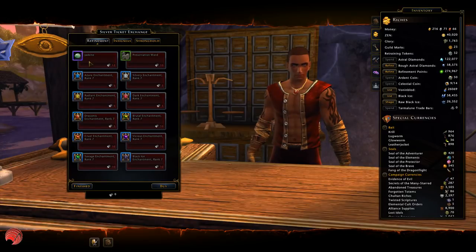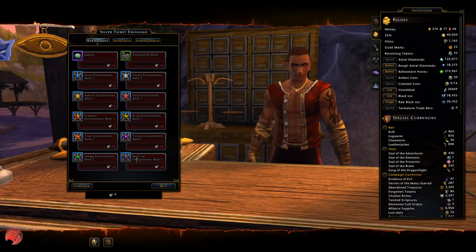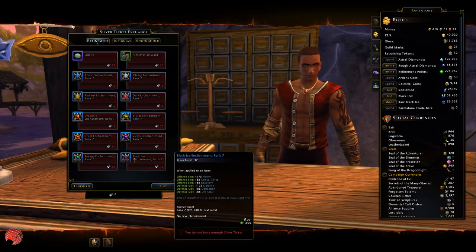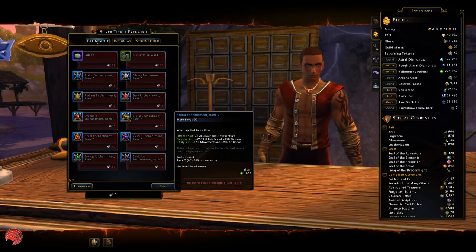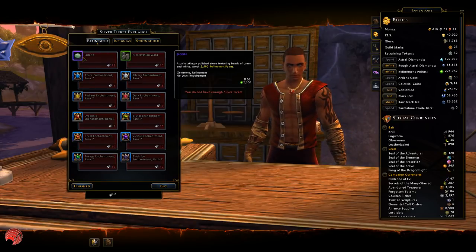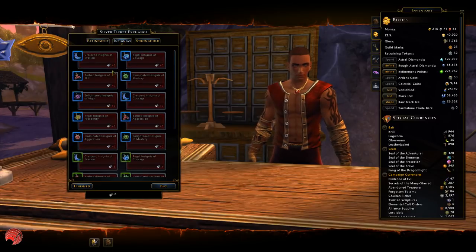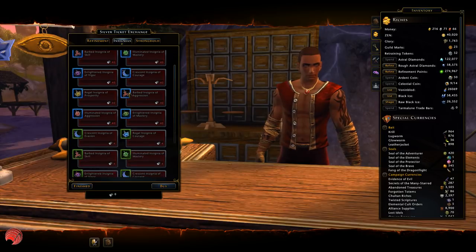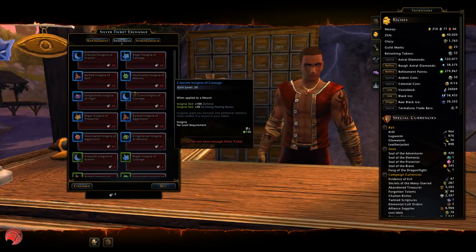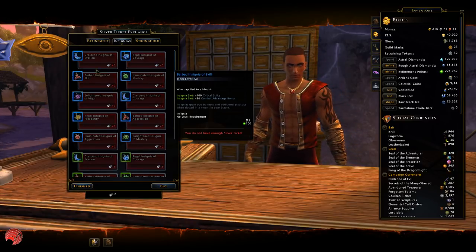After 150 kicks you can get silver tickets as well. With the silver tickets you can already get preservation wards — I think these are unbound. You can also get some nice enchantments including brutals and black ice enchantments. I'll probably buy some of these for my alternative mains. You can also get some RP. You can get some insignias, though they are rare which makes them not that great, and they cost 40 silver tickets already.